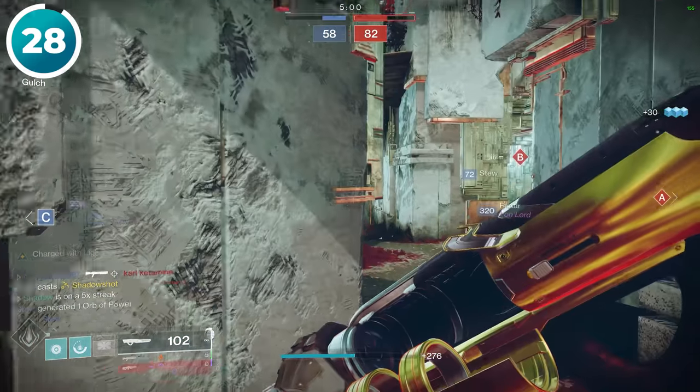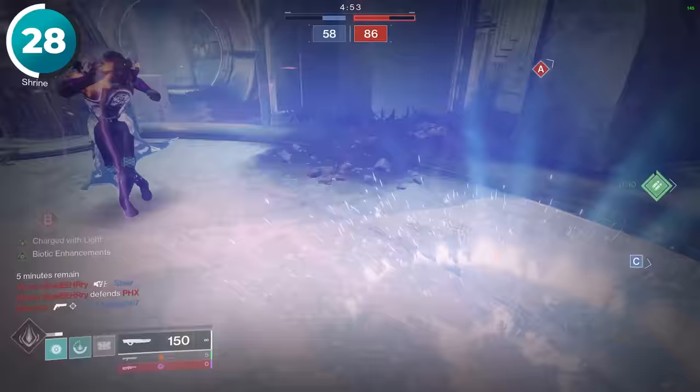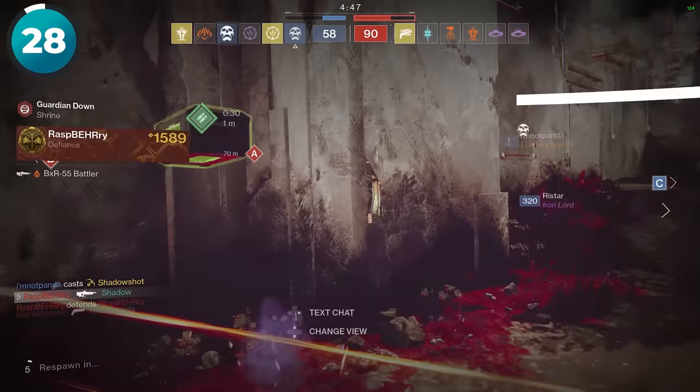Please do not try to fight a bubble or well in PvP unless you have a really good plan on how you're going to take them down. It sounds kind of weird, but like 9 times out of 10, the best play when you see a bubble is to just turn around and walk in the opposite direction.